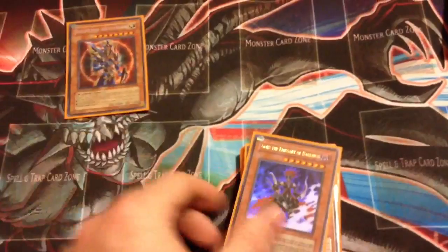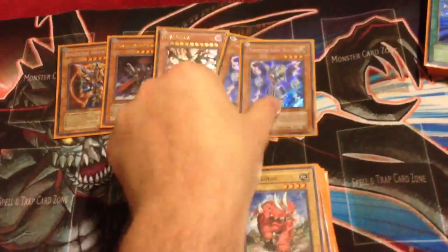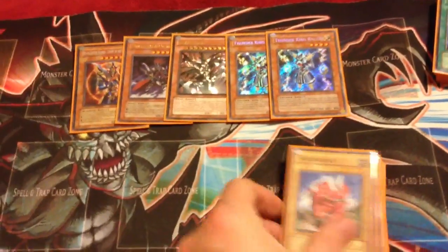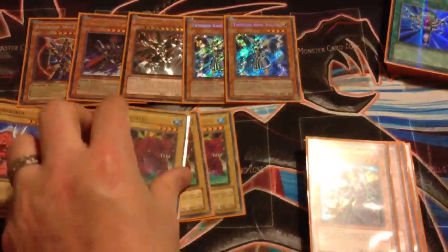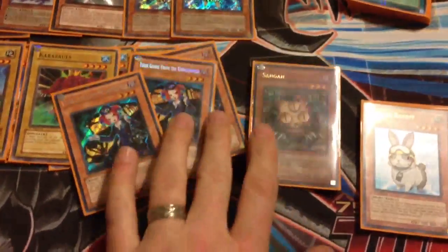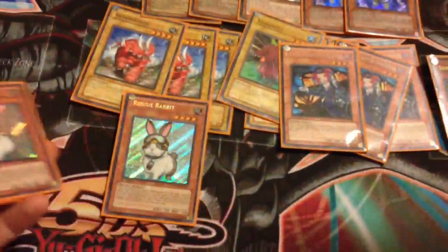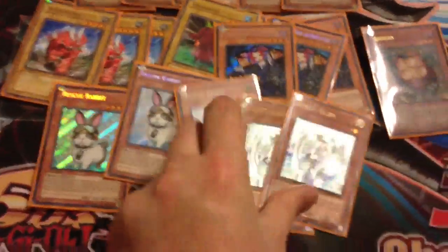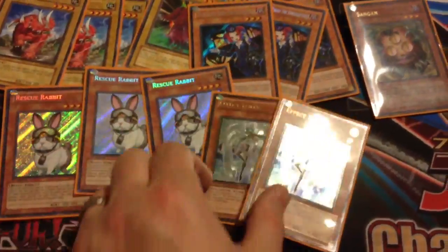So it runs the VLS, Gores and Treg — gotta run those. Somebody said I should run Cyber Dragons, may think about it, but for now 2 Thunder Kings, 3 Sabersaurs, 3 Cobazools — you know, you'd be dumb not to do that. 3 Tour Guides, Sangin. 3 Rabbits and 2 Veilers. The Veilers saved me many times against Agents — first turn they summon their Earth and I just negate it and it slows them down enough for me to plus.